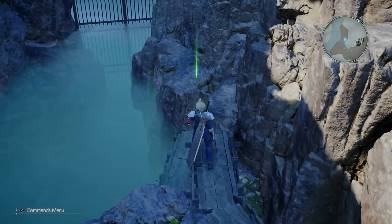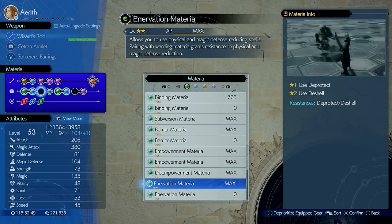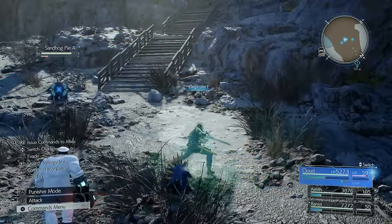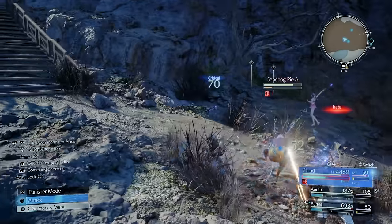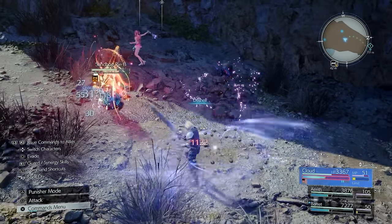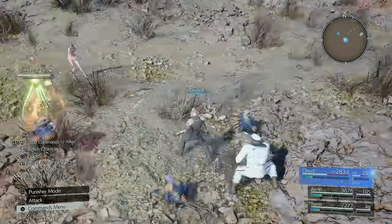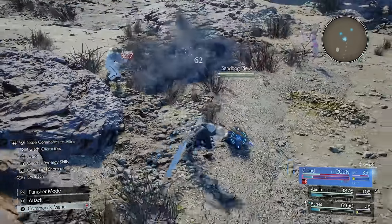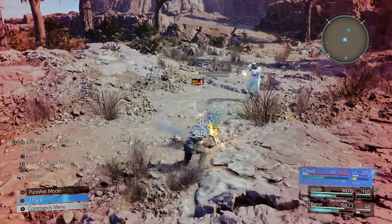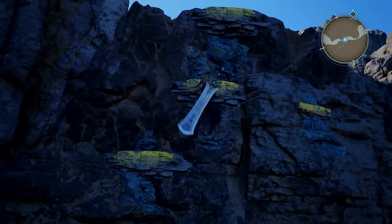Moving a little further up by the water, you'll see a green glowing materia — the Enervation Materia. This is really cool because you can use it to cast D-Protect, which lowers the enemy's physical defense, and at level 2 D-Shell, which lowers the enemy's magic defense. This becomes very important as you continue the story because enemies will start casting Protect and Shell on themselves, and this will remove those buffs.